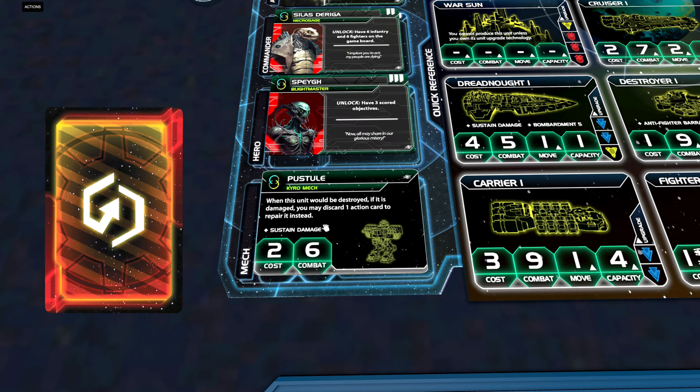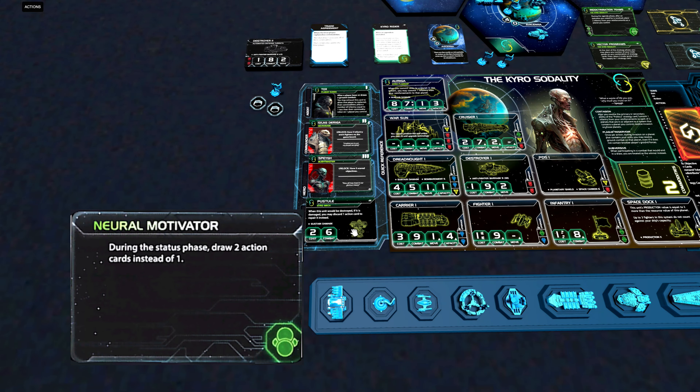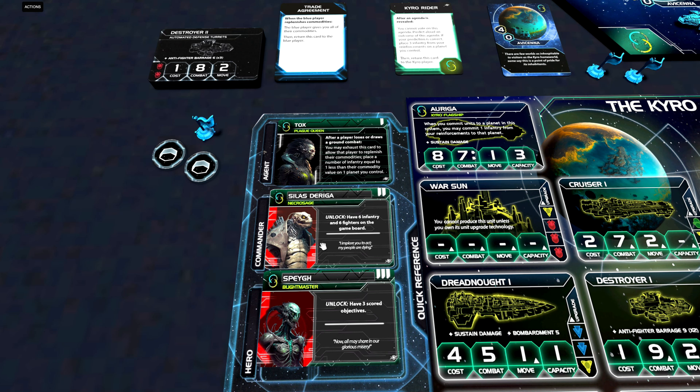The first one is their mech. When this unit would be destroyed, if it is damaged, you may discard one action card to repair it instead. And even though we are encouraged to go into the green tech tree because of our starting techs, we don't start with the Neural Motivator, so repairing mechs with this ability could be a little bit expensive.